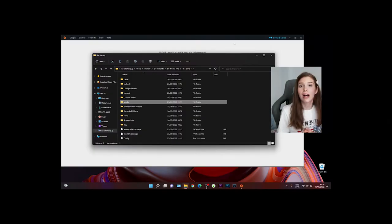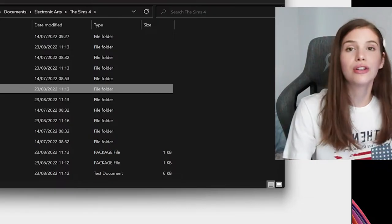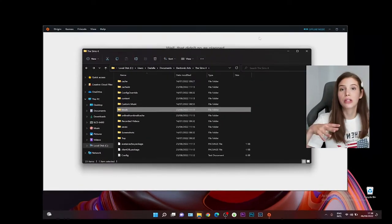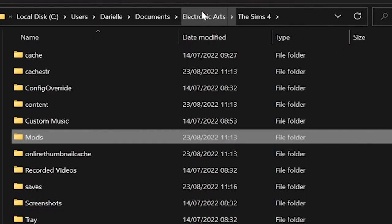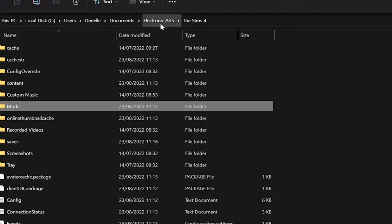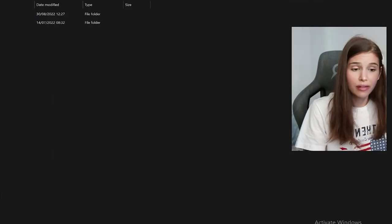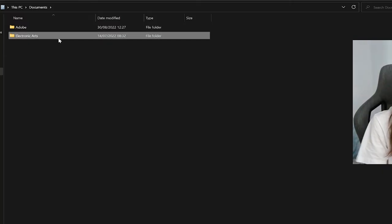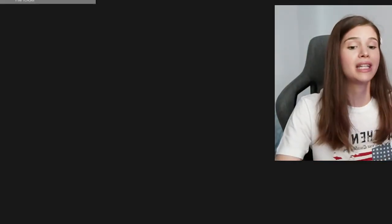Keep in mind: if you installed your game on an external device such as a flash drive, external SSD, or external HDD, your Electronic Arts folder and Sims 4 folder should always be on your computer, not on an external drive. Do not create the Electronic Arts folder yourself on an external drive because it won't work - the only path recognized by the game is the default one. Also, if you uninstall The Sims 4, the Electronic Arts folder typically stays in the same place.